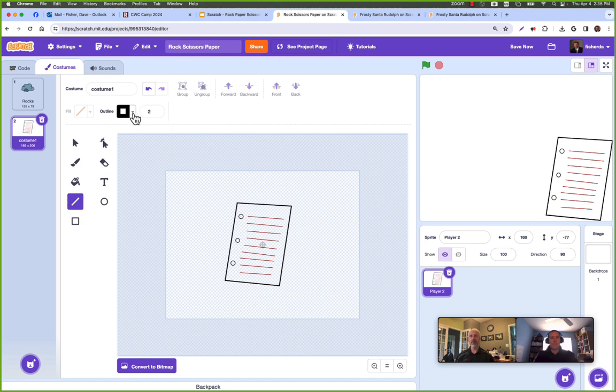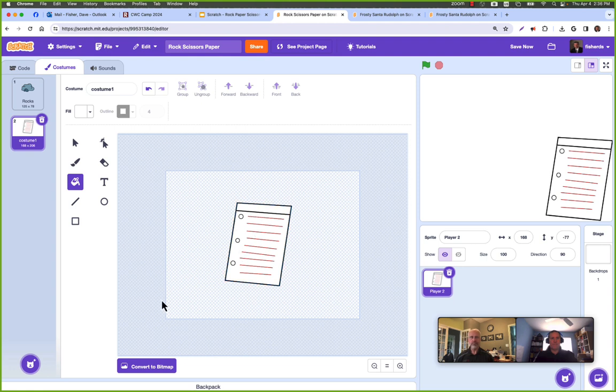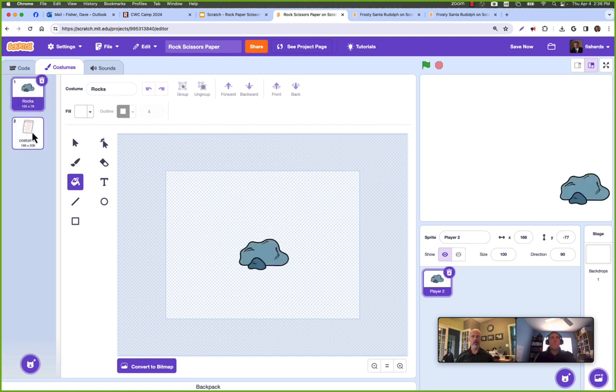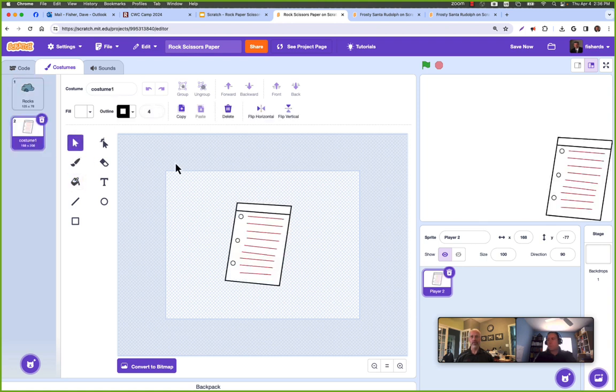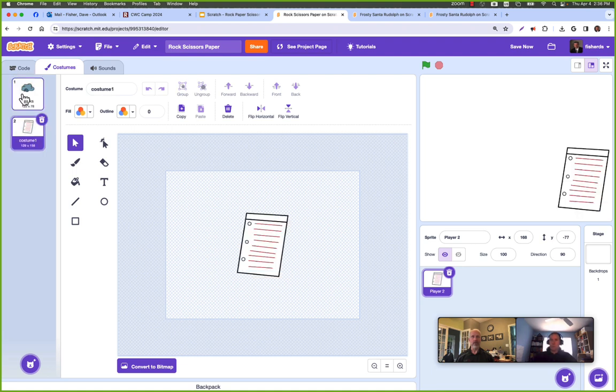I didn't narrate every coloring step since it's really whatever you'd like it to look like. If you don't want to draw, we'll show you how to get something from the internet. My paper is done — it doesn't need to be beautiful. One thing to note: compare the relative size of your paper versus rock. You can select everything and scale it down to make them roughly the same size.